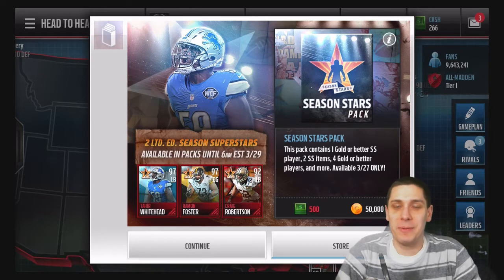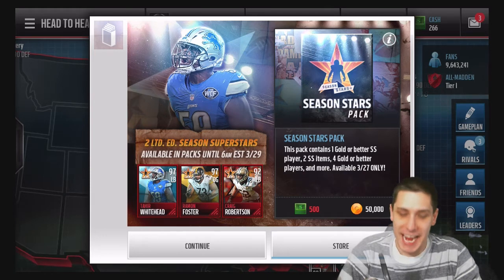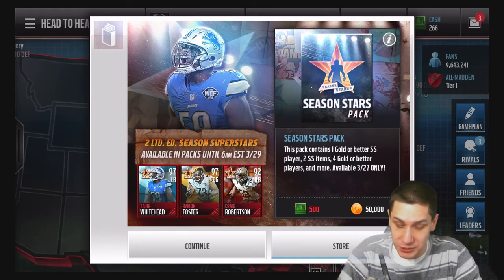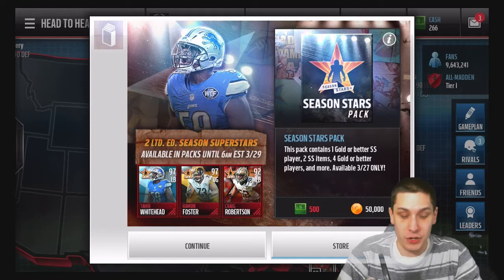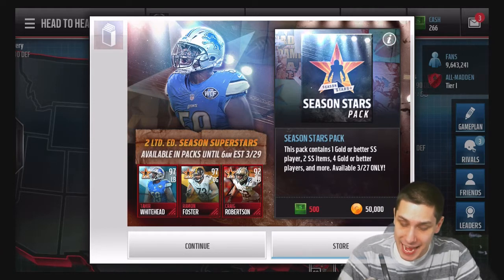What is up guys, Clickwood here back with another Madden Mobile video. Today we have new season stars items in the game. We have a Tahir Whitehead and also a Ramon Foster, both 97 overall. Both of those cards can be pulled right now in packs — they're only available until the 29th, but these packs are only available today, so that's why we're pulling them today.